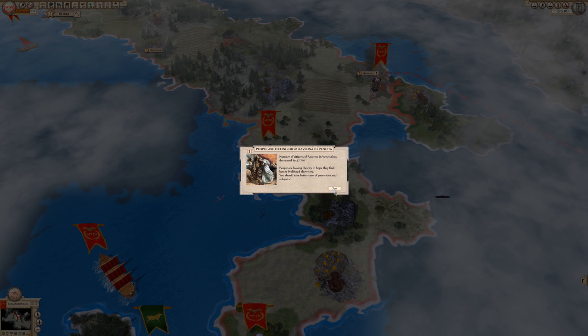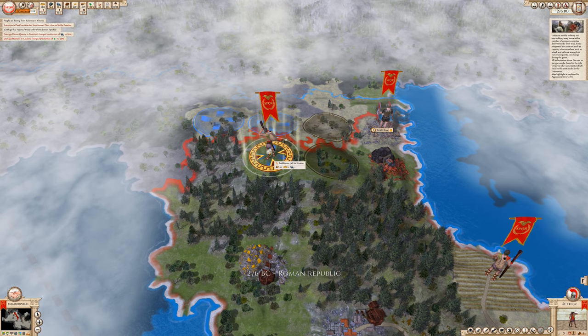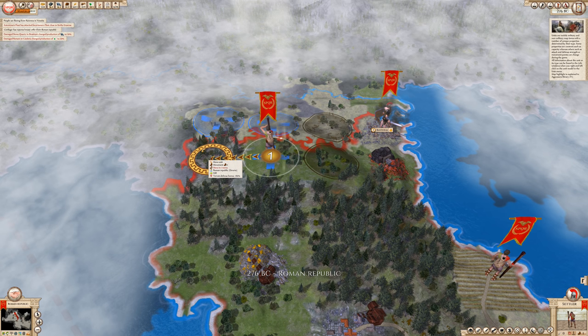The number of citizens of Ravenna-Venetria has decreased by 37% — people are leaving the city in hope they find better livelihood elsewhere. It's the newly conquered town.